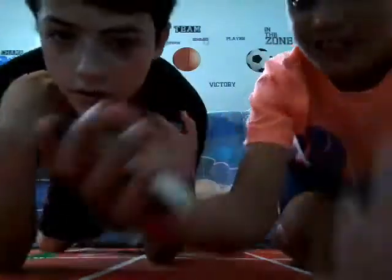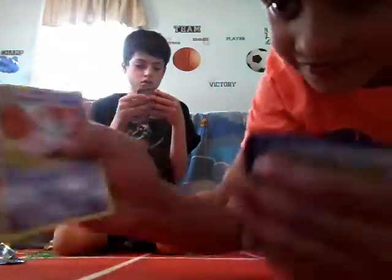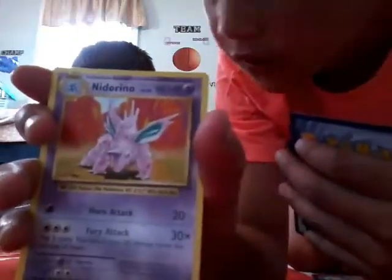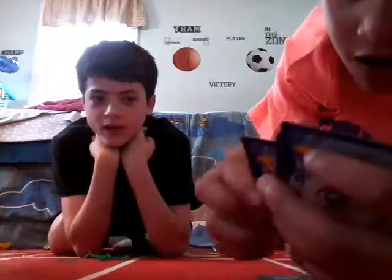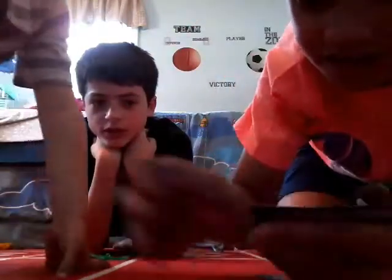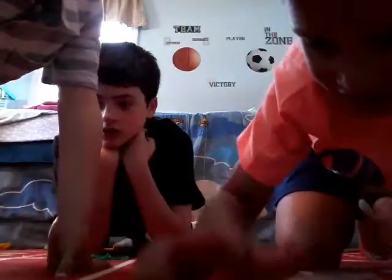Next card is a Professor Oak. He also has a Nidorina. Next pack he has a Charmander. Next is a Diglett. Next Pokemon is a Gastly — make sure there's no bend. Next Pokemon is a Caterpie. And his last card is a Drowzee.